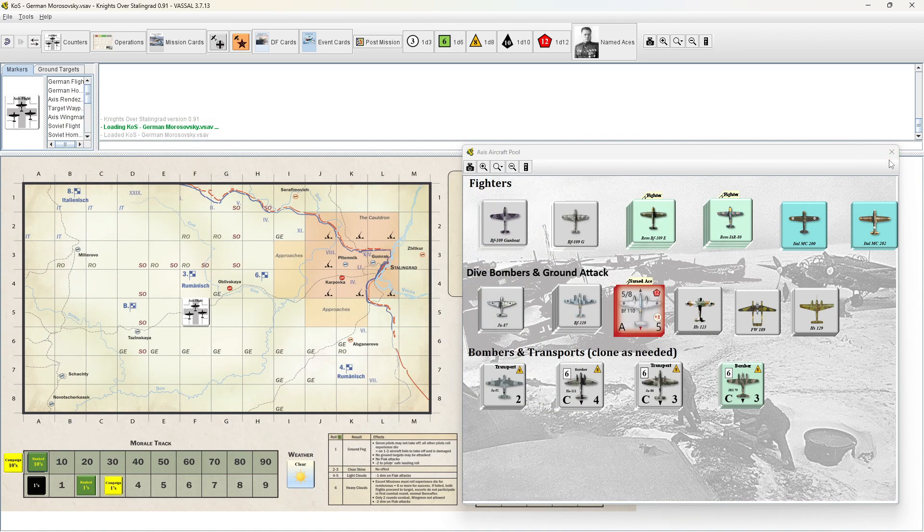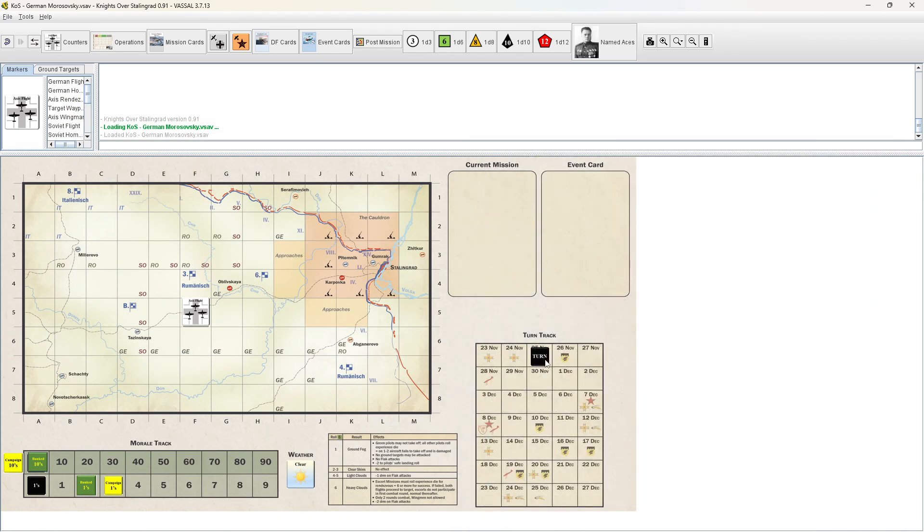We are going to do a ground attack mission this turn because I'm going to go ahead and do these historic Axis ground attack missions for the next two days. But there might be some better ones coming up, so we'll see if we decide to use it this turn or wait.